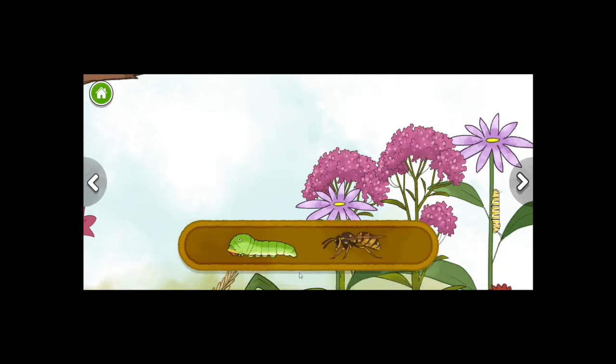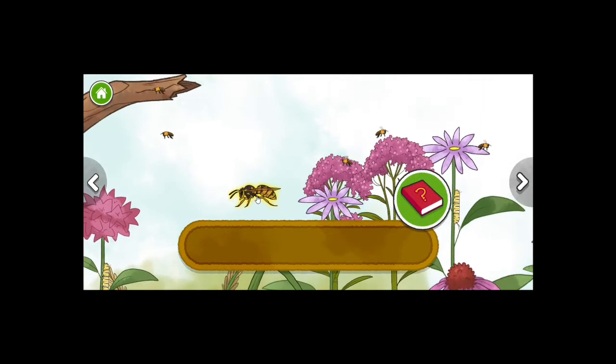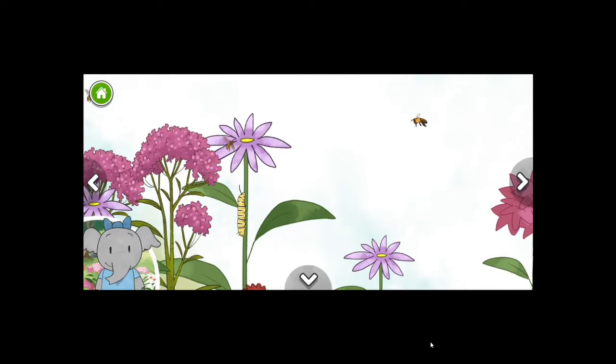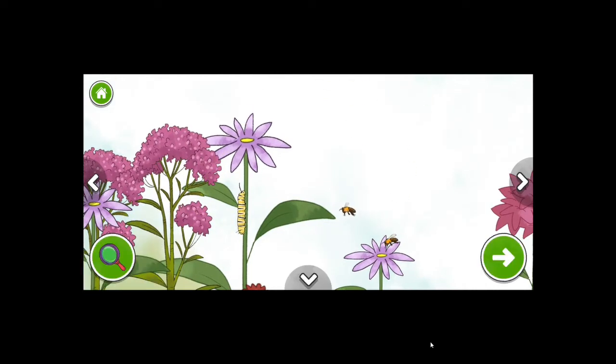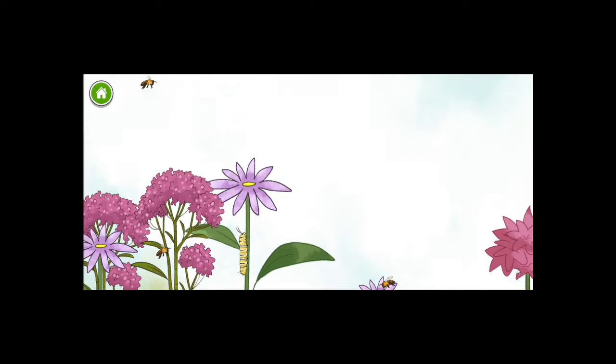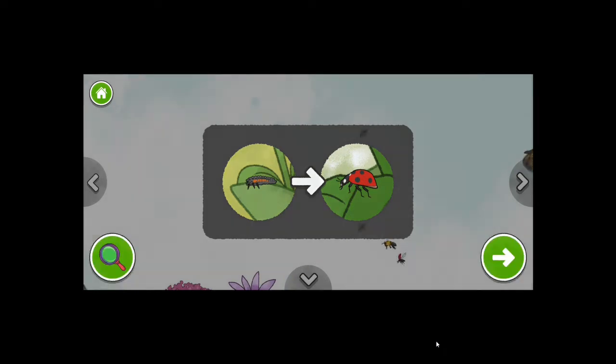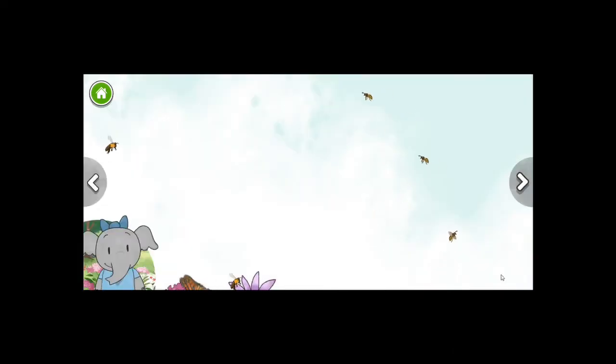Swallowtail caterpillar. Yellow jacket wasp. Picking the wasp, skipping the caterpillar. Wasps live in groups called colonies. The ladybug is now an adult. It has a red shell with spots on it. They have grown into ladybugs.